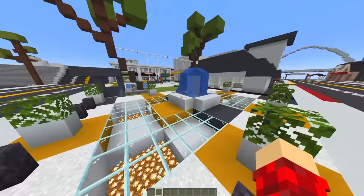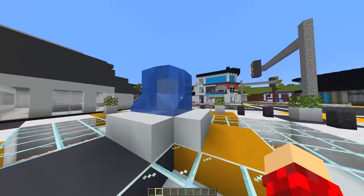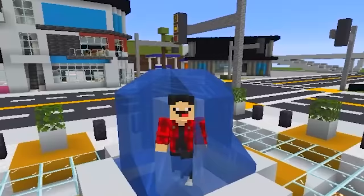We can begin by comparing the spawn here in Minecraft. Looks like they have the glass just like the original. Here's the fountain — that's a pretty simple design, but pretty good. The swimming sensation is not like Roblox, though. It's kinda weird.